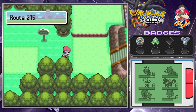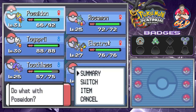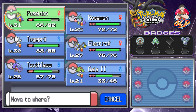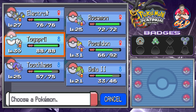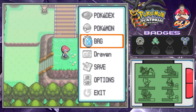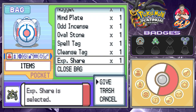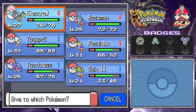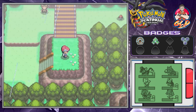Here is Route 215 and it is now raining, which is beneficial for Poseidon. We're going with Electrostar. Togefree is at level 30, so let's use the Experience Share to get everybody up to level 30. I've already researched where to get the evolution stones, so we're on our way.